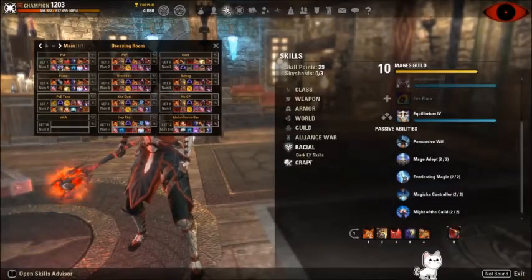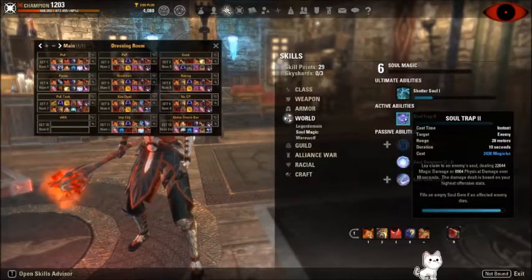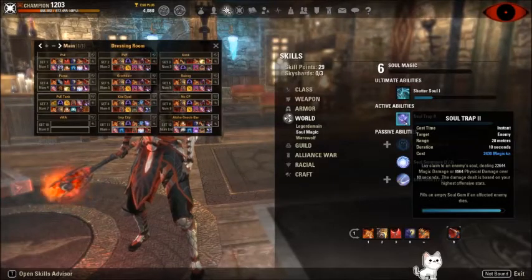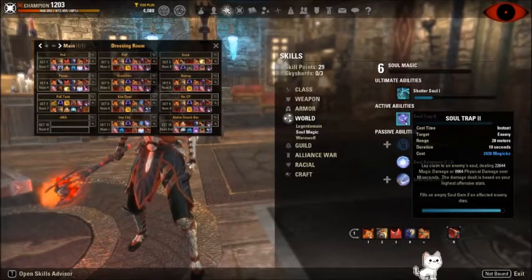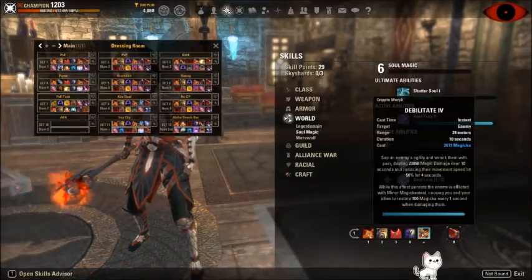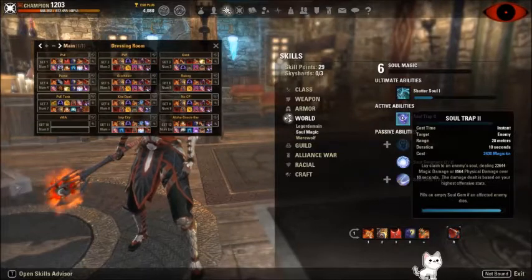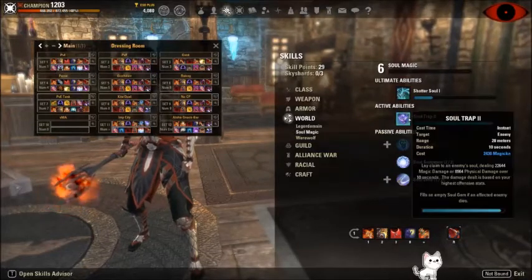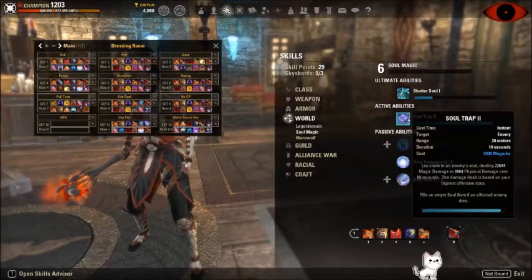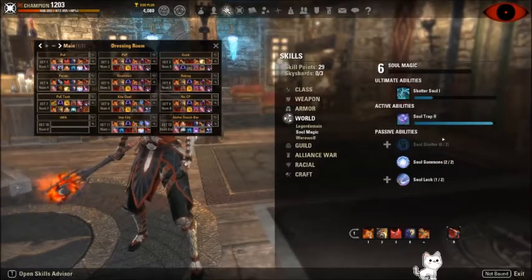Soul Trap will probably be used more by Stamina builds — Sorcs, maybe Wardens, possibly Templars — but Magblades and most Magicka Dragon Knights will just be using Degen as they already have a bunch of powerful damage over time abilities in their kit. Although if you do want to use Soul Trap for whatever reason — like RP value or whatever — go for it. You're only going to lose a little bit of damage.